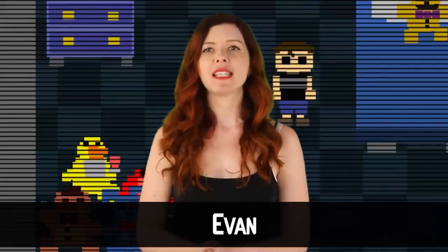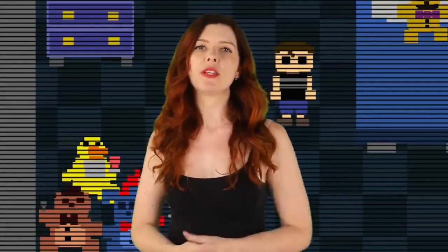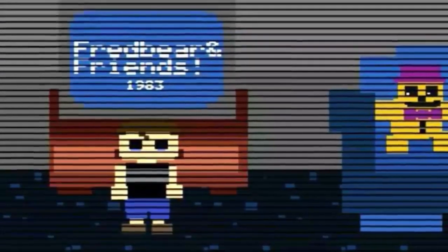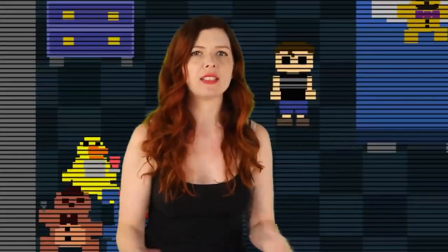Crying Child's place in the Afton family and even his very existence has been debated for quite some time, but recently we may have made a breakthrough. Based on a potentially solved puzzle from the Survival Logbook, we've been led to believe that Crying Child may in fact be named Evan. Due to Evan being the name of a character who seemed to be the younger brother of Michael in the Fazbear Frights Blackbird story, The Real Jake, it seems like Evan may actually be the name and identity of Crying Child.